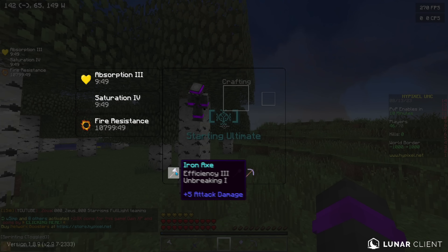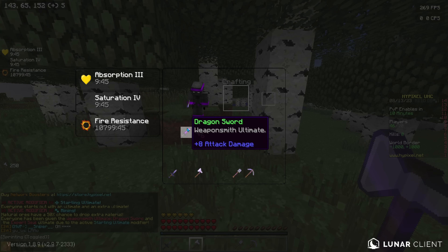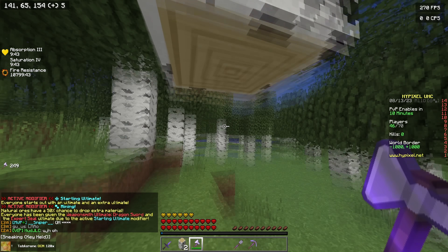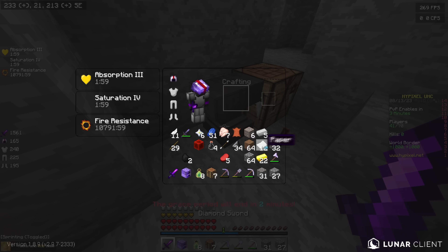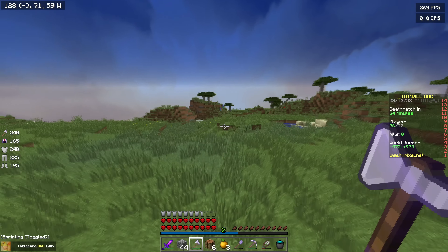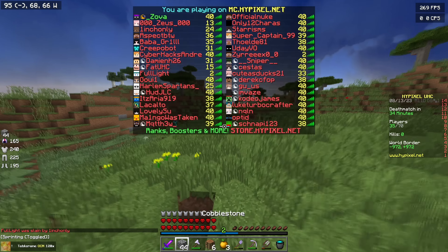Now we've got the starting ultimate and it's also the mining modifier — this is crazy because we just got the dragon sword and also expert seal. Okay, that guy's b-hopping and he just killed one of the teamers.